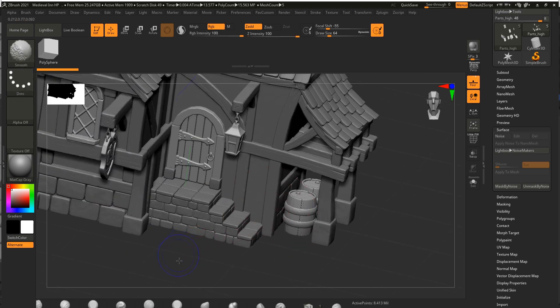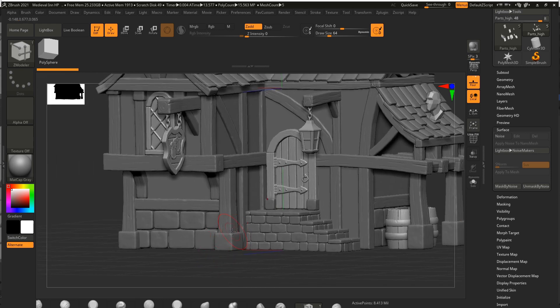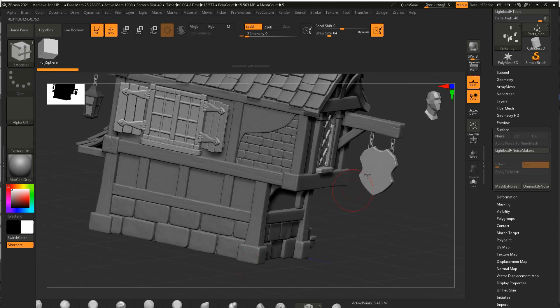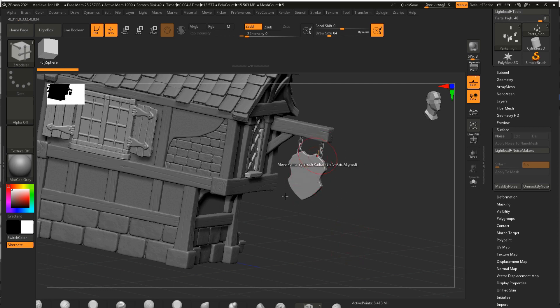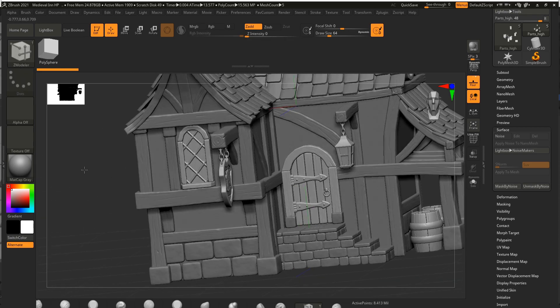This process was the longest because you also need to subdivide everything. This is why it's important before you send something through from Blender to make sure there are no NGONs and your meshes are facing the correct way. One of the problems I had when taking it through to Substance Painter was that some meshes — like the back of the sign — had normal maps facing the wrong way in ZBrush. If you have black splotches on your mesh in Substance Painter, this is the reason why.